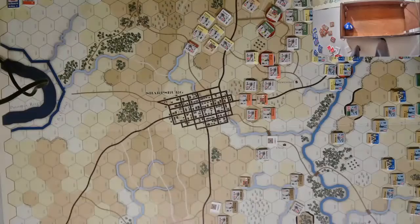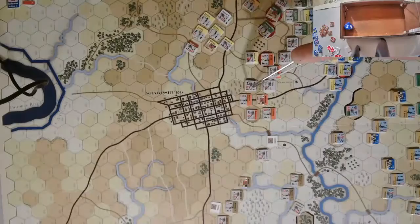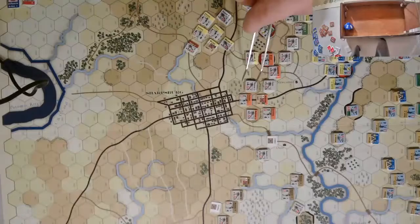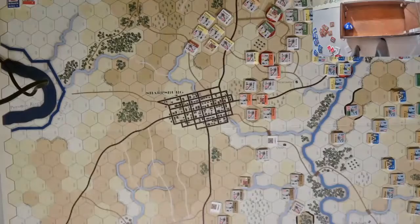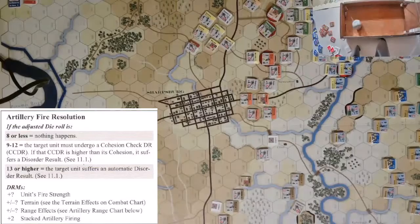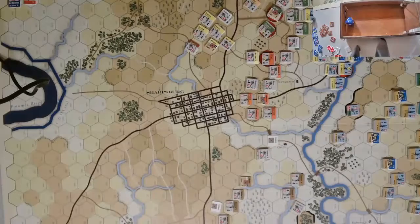Now we'll move on to the Reserve Artillery. Reserve Artillery down south is going to be fine. We'll have these guys fire — they'll target Brook over here. Range 5, plus 4, combined together plus 6. But they're short range so minus 1, putting it down to 5. But it is plunging fire, back up to 6. So 9 with a plus 6 on the dice. 6 plus 6 is 12 — we get a cohesion check. 7 to pass — rolls a 7, so that's okay.